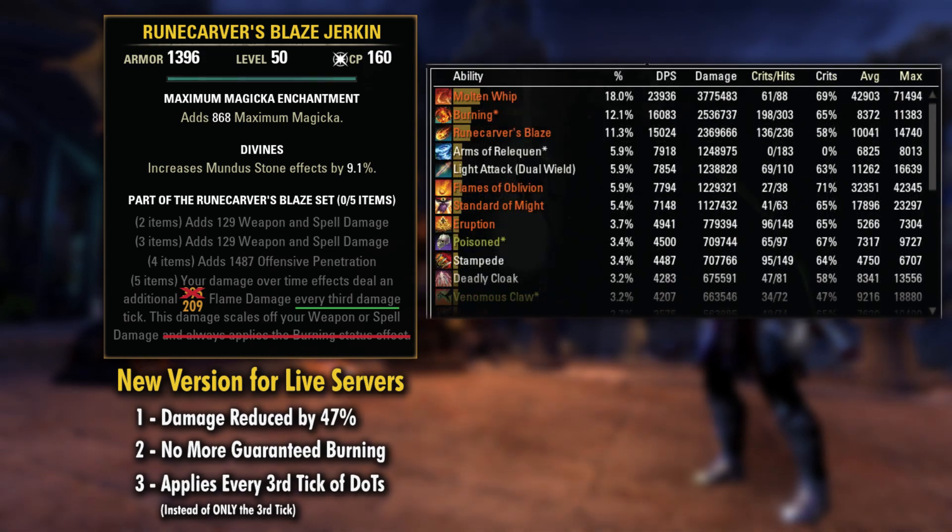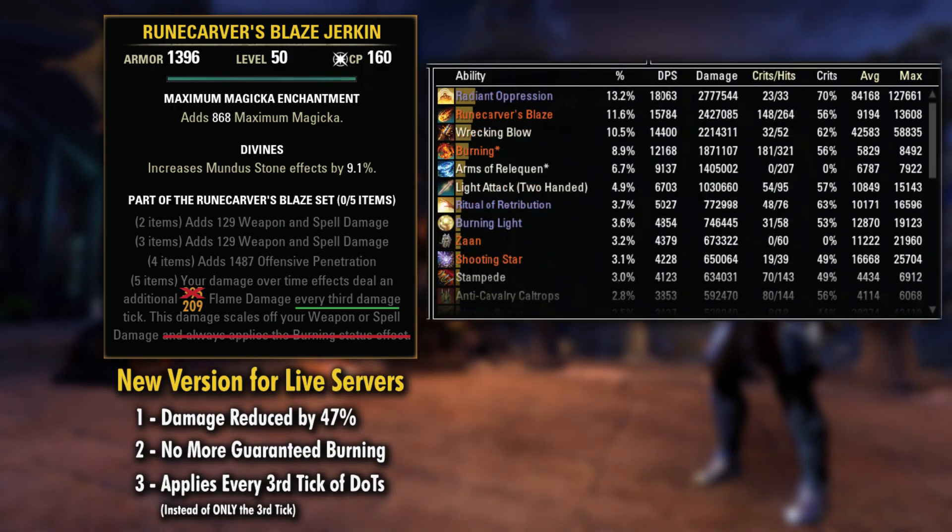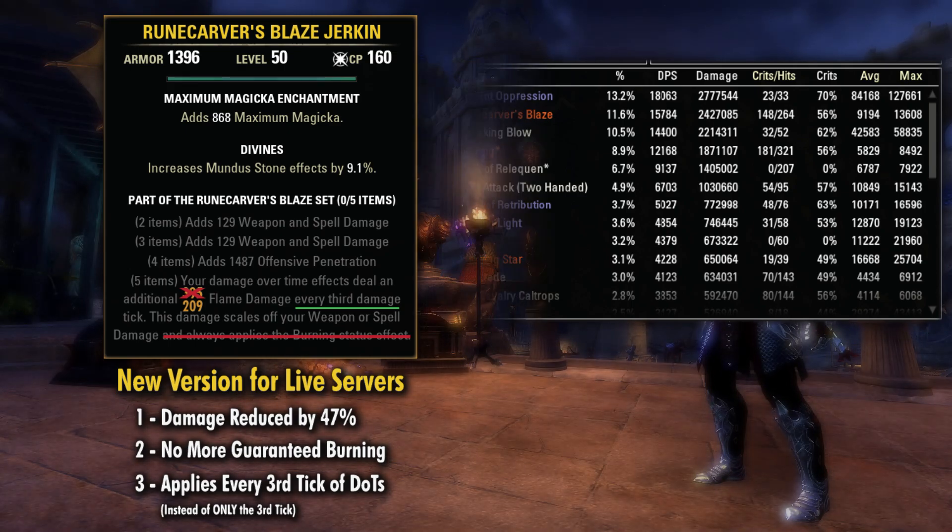For the dragonite parse that we looked at, cutting it in half here would have us at about 7.5k DPS, which is still really solid. And this particular parse was not using burning talons, which would likely add in a bit more to that with those additional 1 second ticks. And then probably a pretty similar range for templars as well — probably ending up in the 7 to 8k DPS range from the proc itself.